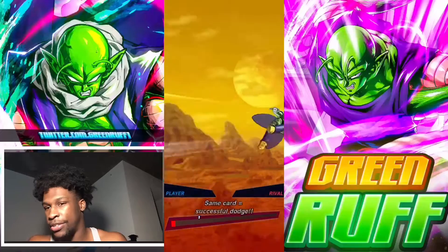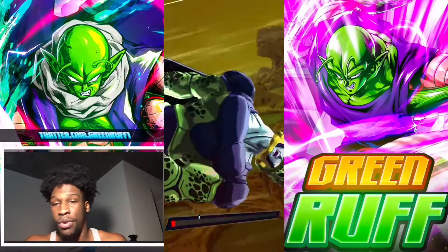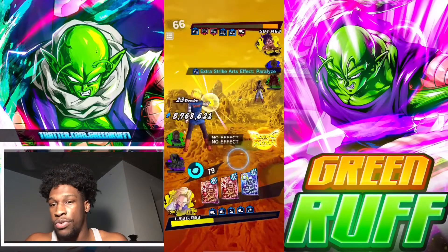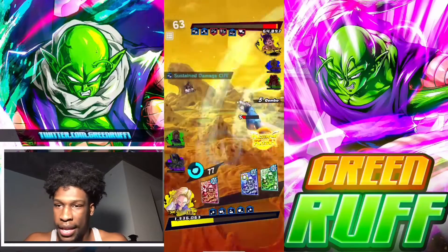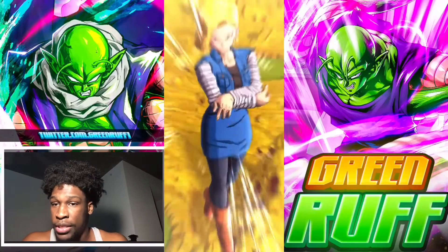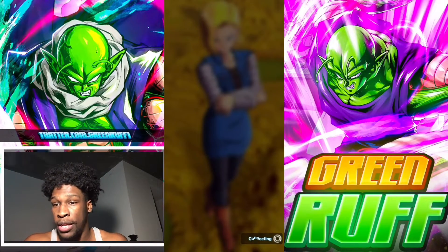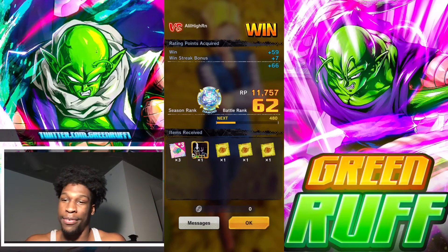If he rushes he's going to take out Cell who already has sliver HP — if he would have rushed 18 he would have had a better chance of winning. I try to get rid of his vanish, he does the PVB and I sidestep it. That's basically the game. 18 with the plat looking pretty solid. Let me know what you think about 18 with the plat. Hopefully more androids support for her. Like, comment, subscribe — I'm out.